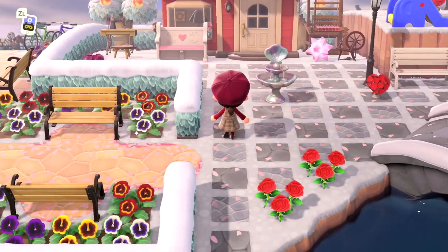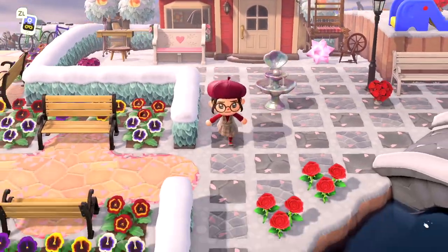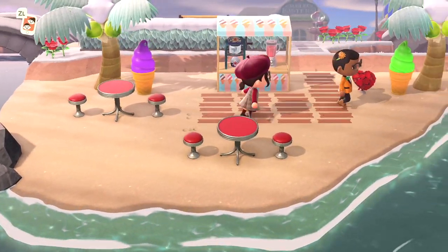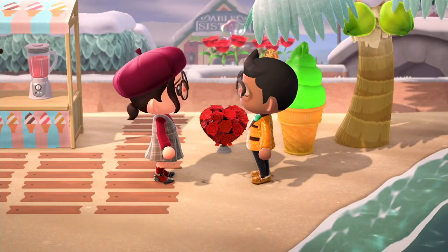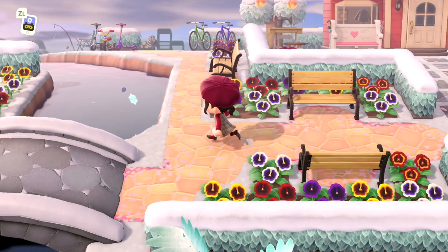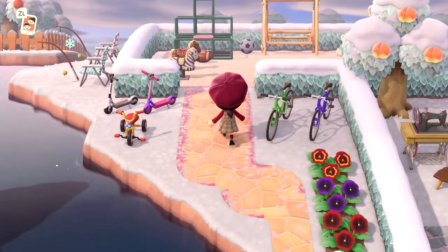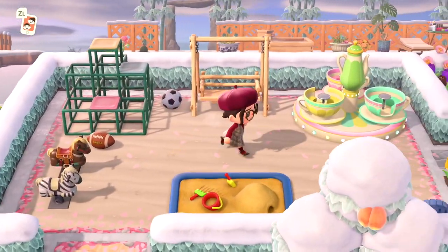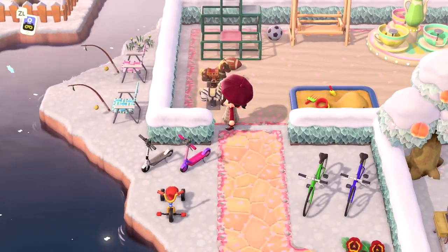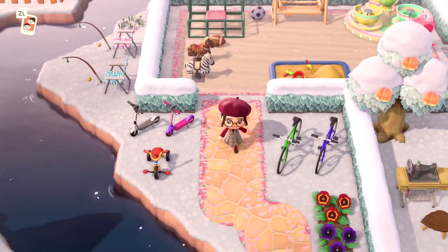Coming this way we are greeted with Able Sisters — yes, I feel like love is in the air right now! We've got JB's welcome sign — last time around he was the king. We've got a design code taking us into the playground. I love that we've got a his and hers fishing area here — the blue is like his and the pink is hers. Same with the his and hers scooter too — that's very cute.